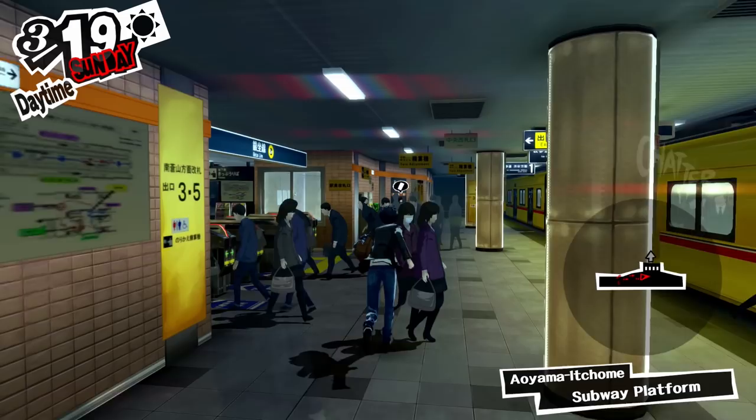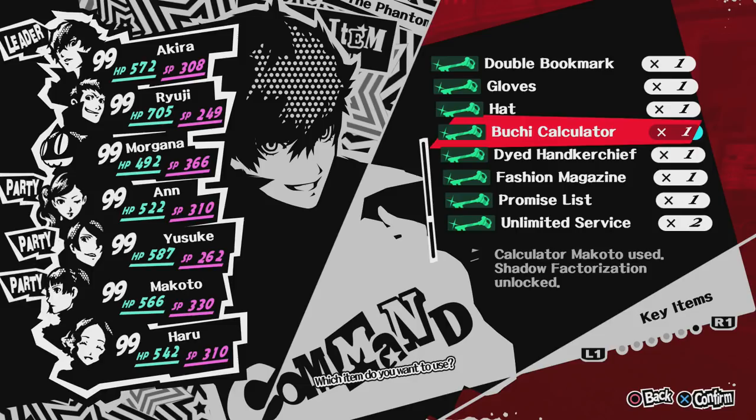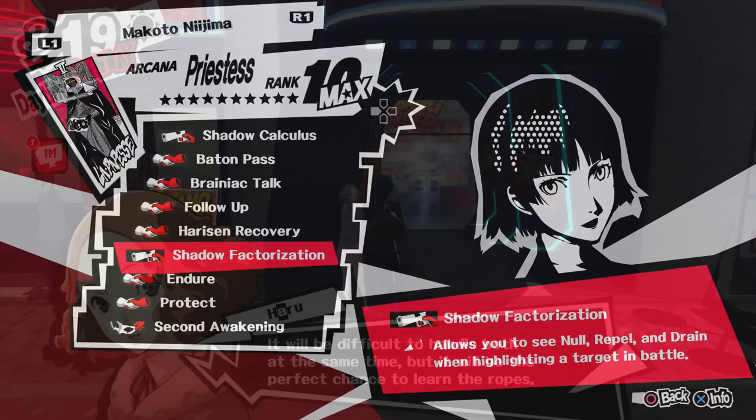Let's start off with one of my favorite girls, Makoto Nijima. When you max out her social link, you get an item called the Bucci Calculator. What the Bucci Calculator does is, once you start a social link with her again, you get the ability Shadow Factorization, which allows you to see what skills an enemy can nullify, repel, or drain in battle.